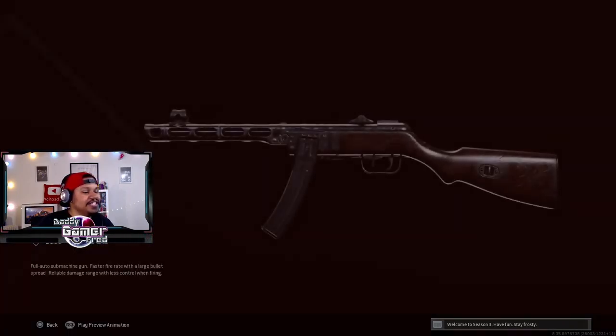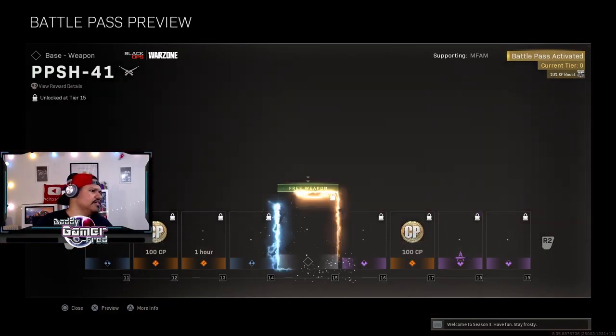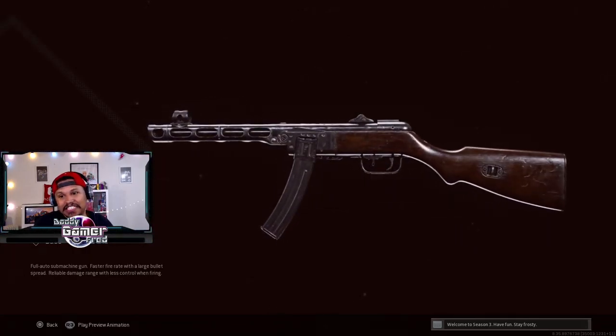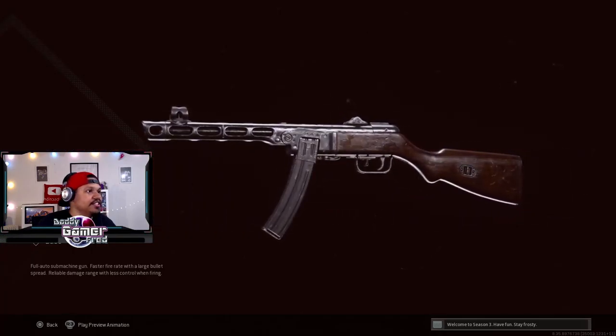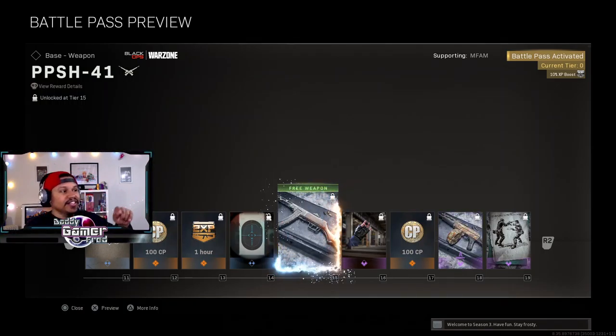This gun is part of the battle pass but it's also a free reward. If you rank up to level 15, you get this new sub machine gun. From what I'm hearing, it is replacing your MAC-10. I would say get it as quickly as possible — everybody's saying it's pretty good. I'm definitely going to do more videos on it. It looks like it's not good, but it is definitely a banger, and there's a dope reactive camo for it later in the battle pass.